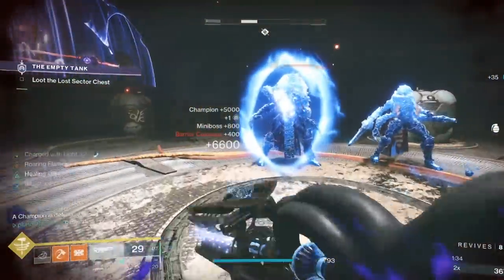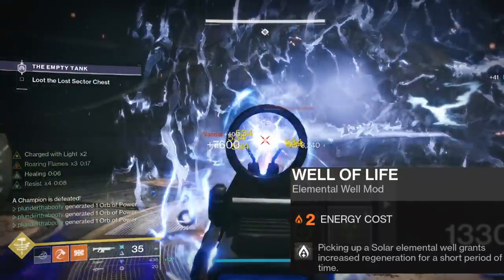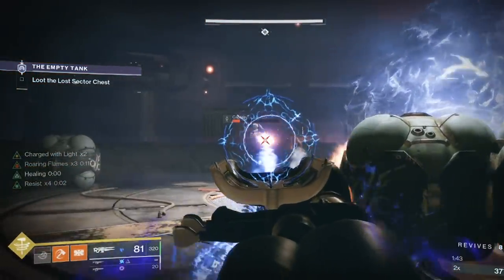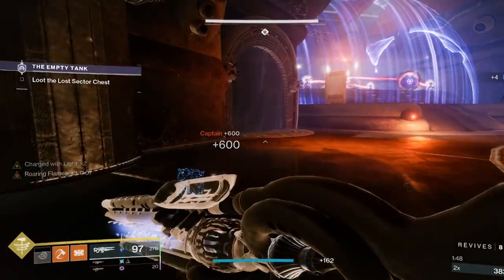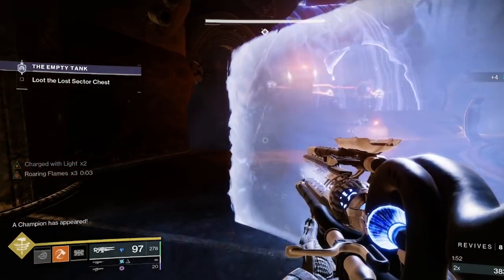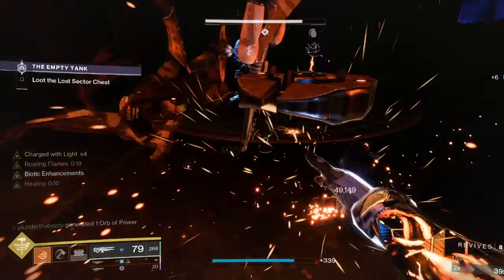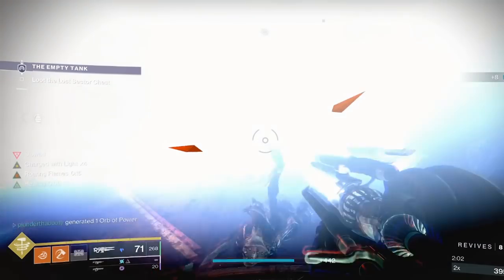On our class item we have Well of Life: picking up a solar elemental well grants increased regeneration for a short period of time. So we're always regenerating health for 10 seconds every time we pick up a well, and we're always picking up wells. We always have the damage reduction from Protective Light, plus Tireless Warrior triggers health regeneration when we pick up the hammer, and Recuperation replenishes health each time we pick up an orb of power. That's four different ways we are surviving and healing ourselves.